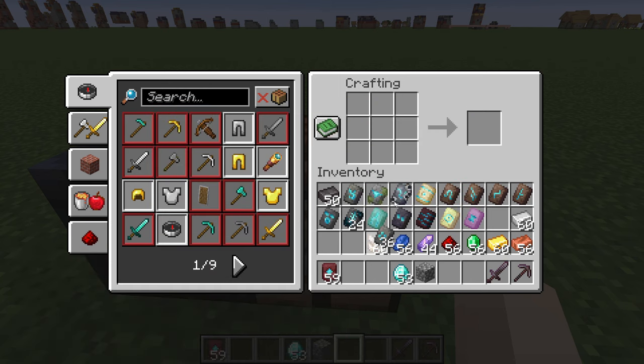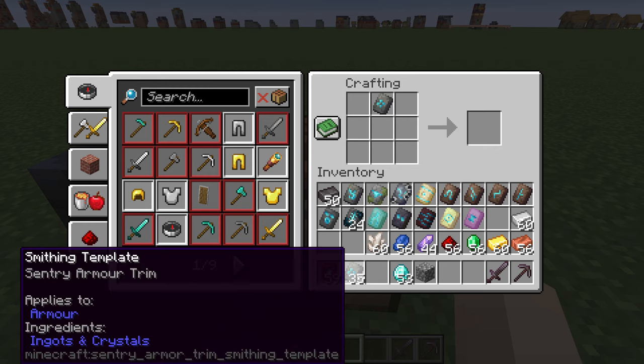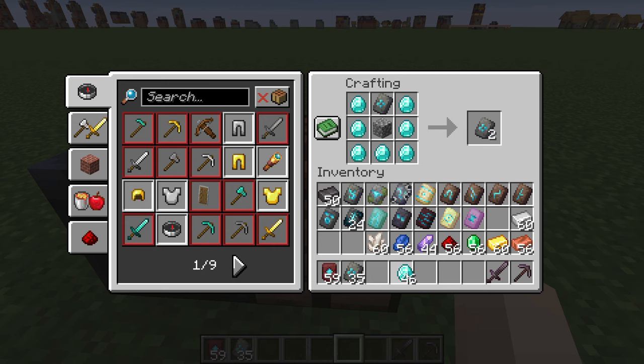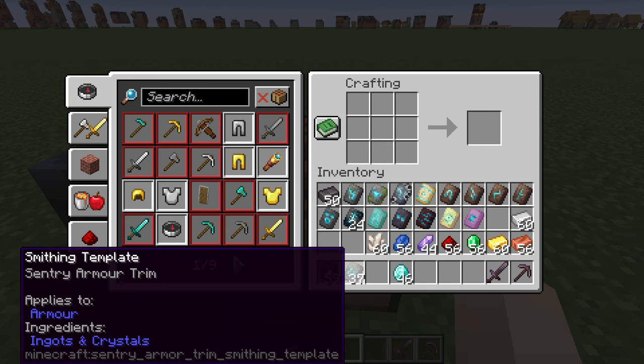Now if we look at sentry armor trim, for example, the material we need is cobblestone. And again, we need all these diamonds. And there we go, it's been duplicated.